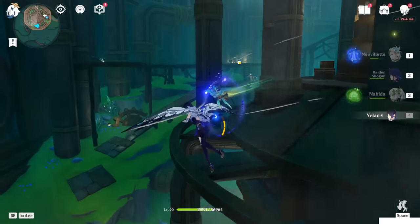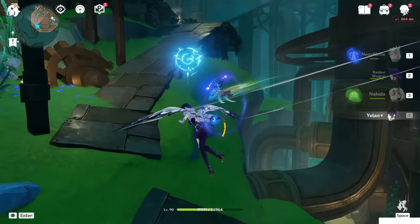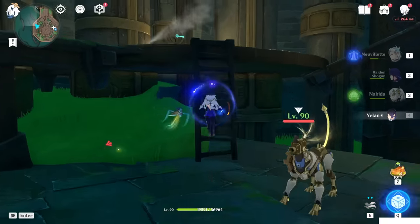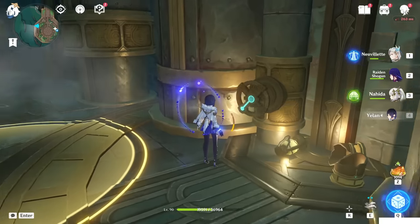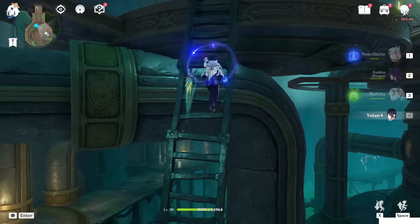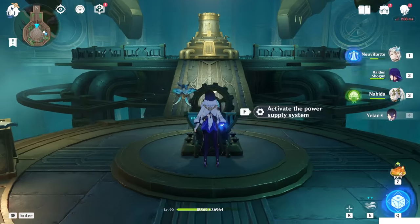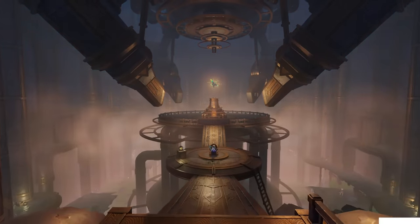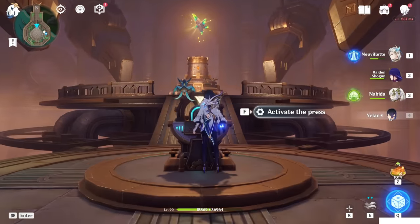Next one is at that place, so you have to walk there. Right here, just rotate it. One. Two. Three. After you've fixed all the pipes, you can see you can use this machine. Activate the power supply system. Let's go. And we can activate the press.